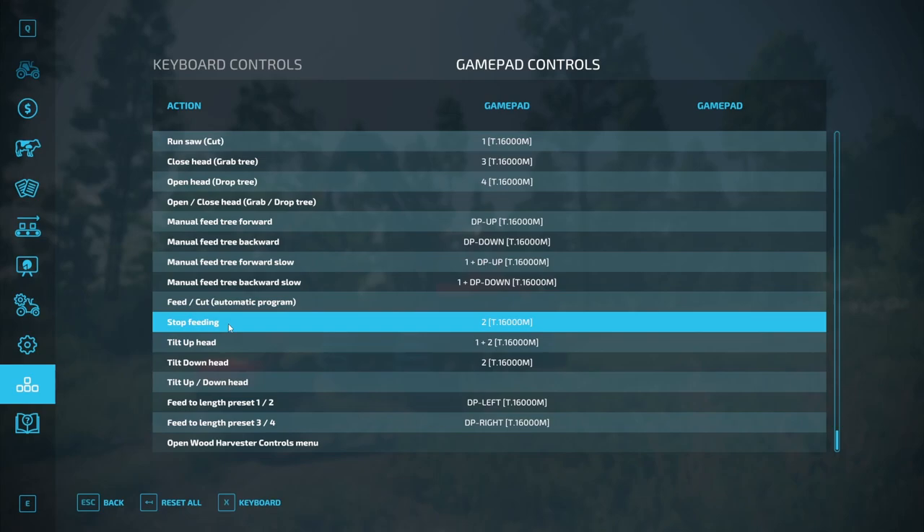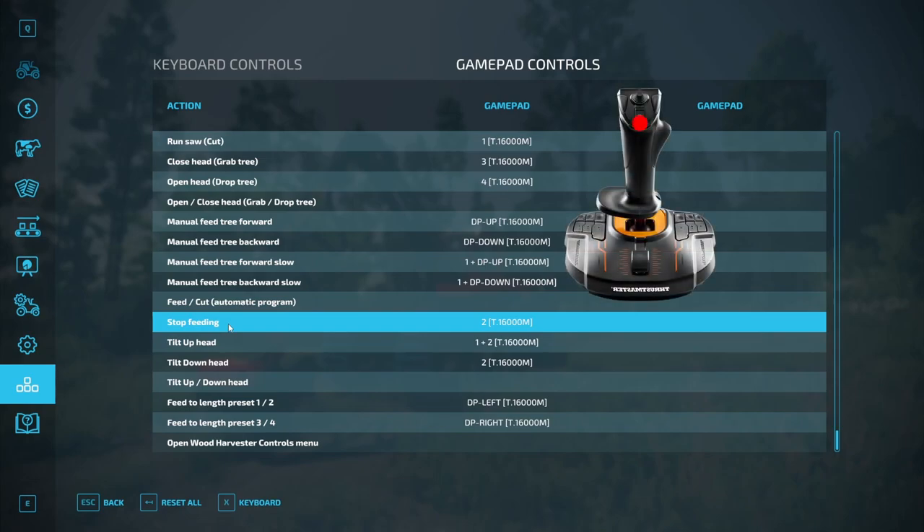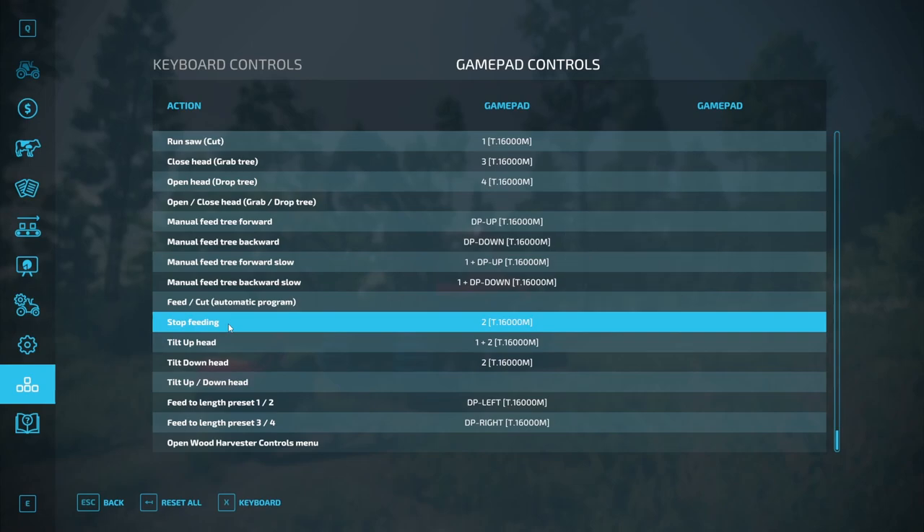Stop feeding — I have it set to the left joystick center button, although I don't need to use it often because of the type of options and automatic program I use. This button is used to stop feeding, and it's very important, especially when using automatic feeding functions. I will show the actual use of this button when I explain the automatic program in the next few videos.